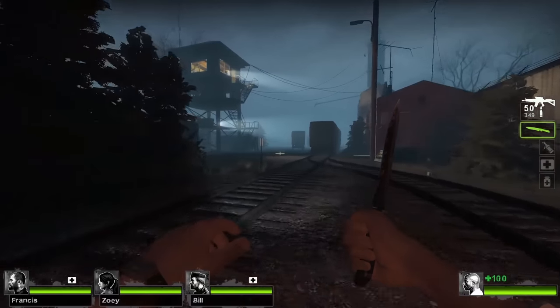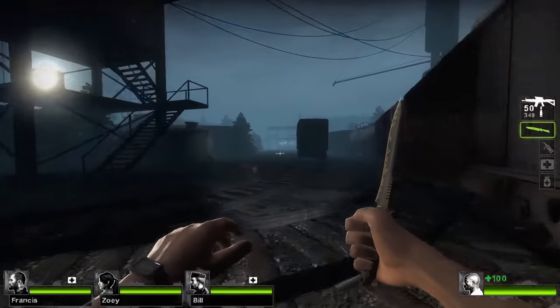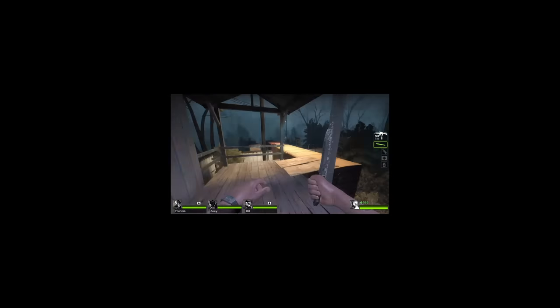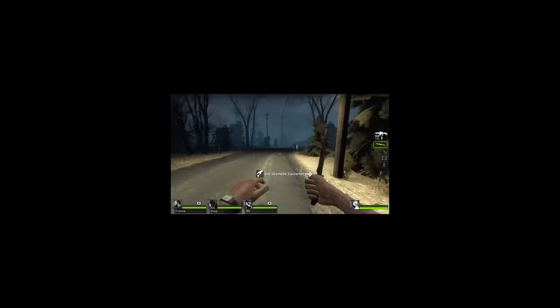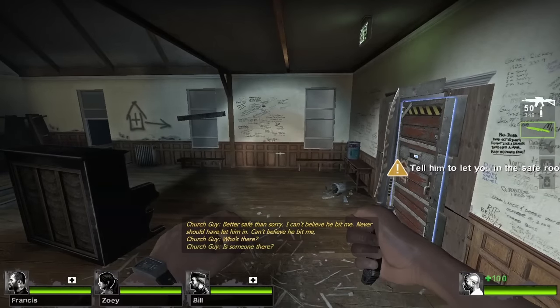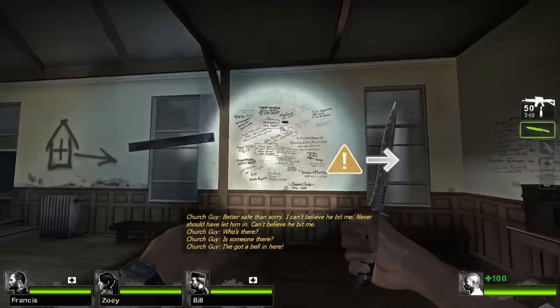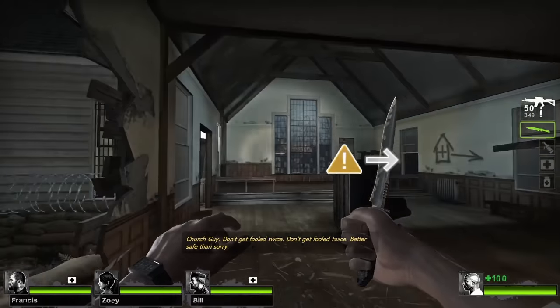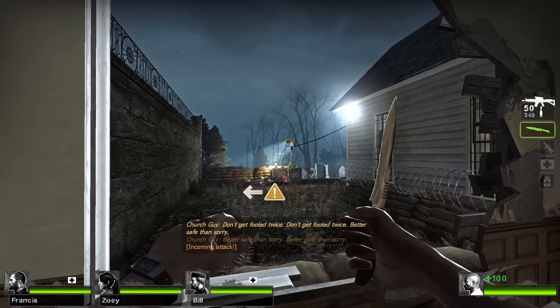Wrapping things up with our final couple of maps, let's take a look at Death Toll Chapter 3. Travel all the way over to the end of this section, where you'll see a bunch of writing all over the walls, which just so happens to include the names of all of the Left 4 Dead developers, with each of their death dates being 2009, the year the game takes place.